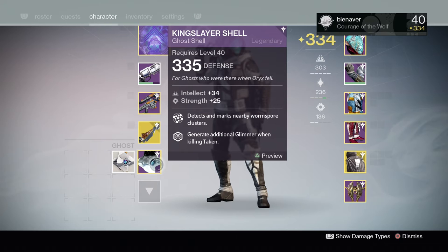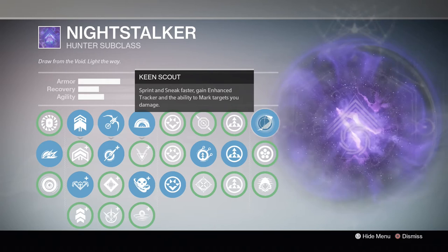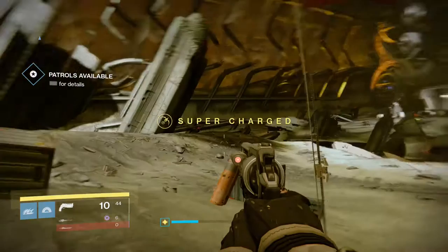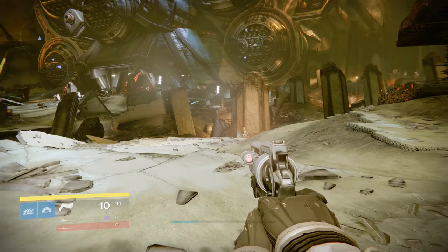For worm spore you can either equip a ghost shell or use your Hunter with the Night Stalker and the Keen Scout perk. The Keen Scout perk also marks chests, so if you want to farm chests for helium flakes, make sure you have that Night Stalker Keen Scout perk equipped. Otherwise, you just have to look out on the Dreadnought yourself and spot the chests yourself. I have the Night Stalker equipped, so that's gonna help me out a lot.